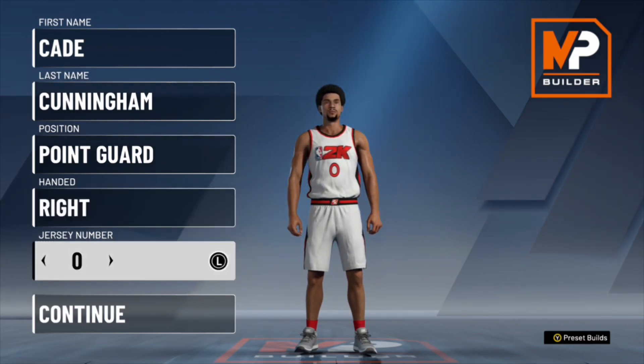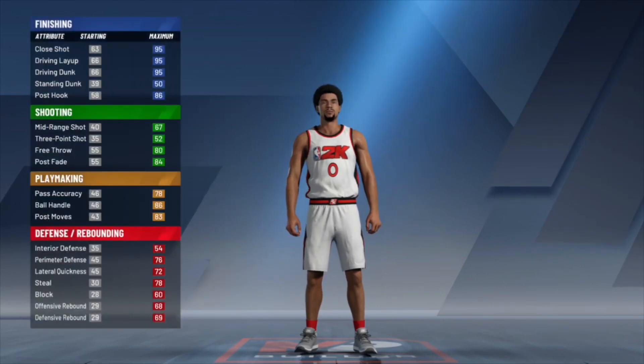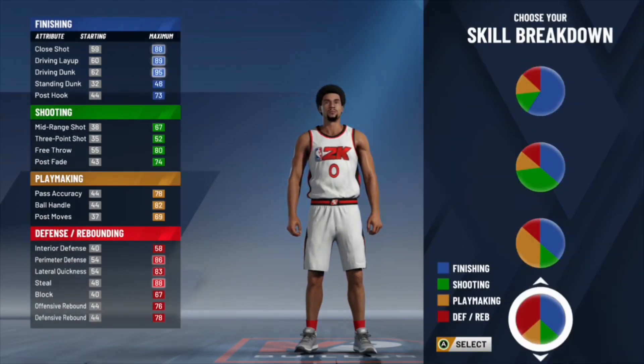Make sure to put right hand, his number and press continue — his skill breakdown. Now maybe we'll do shooting and finishing.